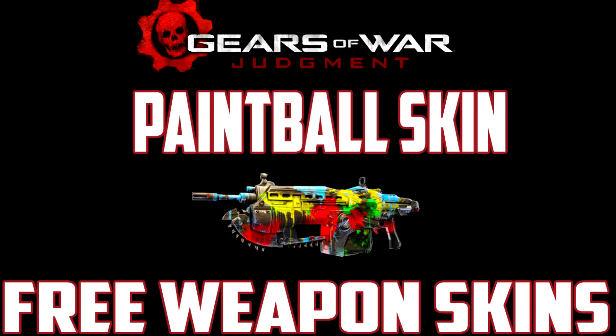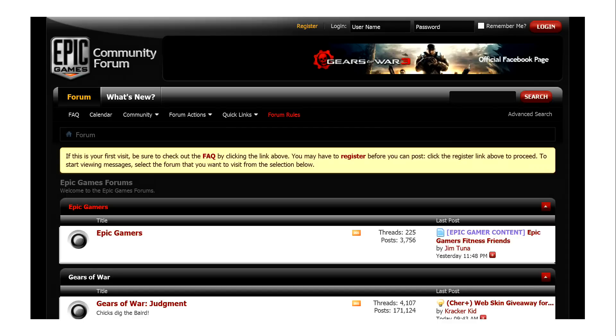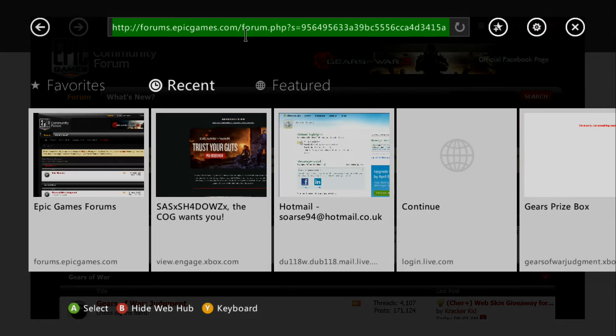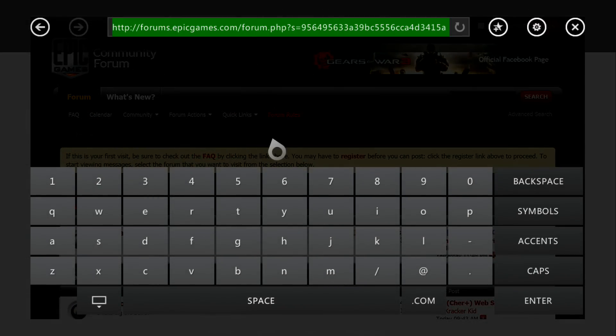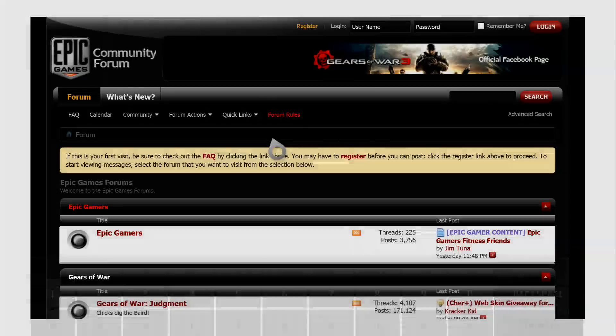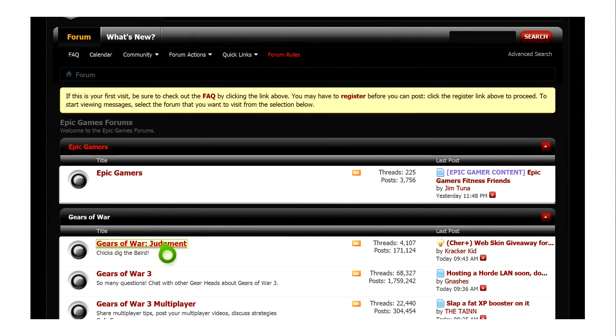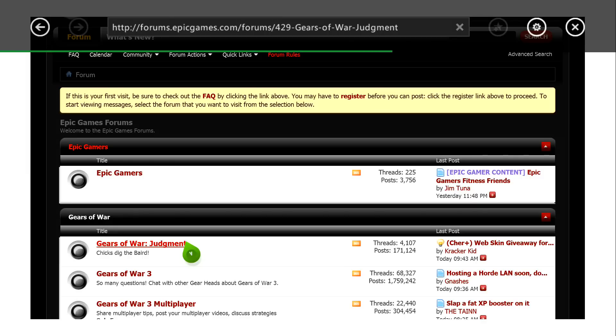The next skin I'm going to cover is the paintball skin. I think this looks the best out of all three — it definitely looks realistic with all the paintball animation. For the paintball weapon skin, go to forums.epicgames.com, type that in, and you'll be brought to that page. Go down a little bit, click on Gears of War Judgment, and it should take you to the Gears of War Judgment forums.